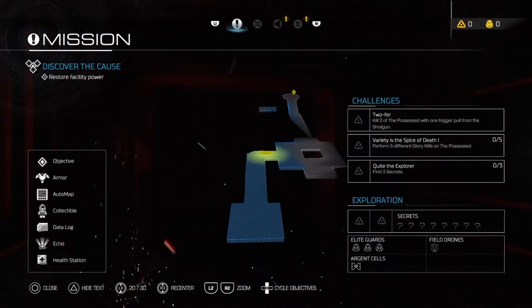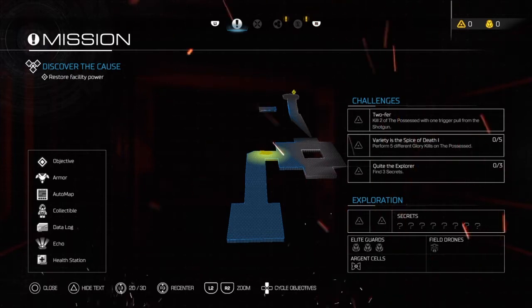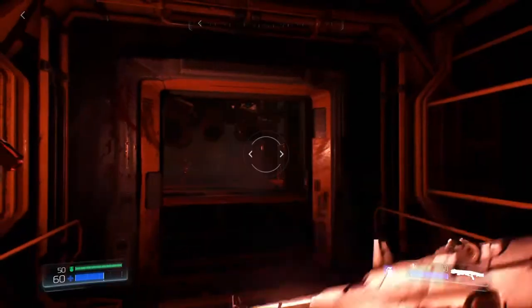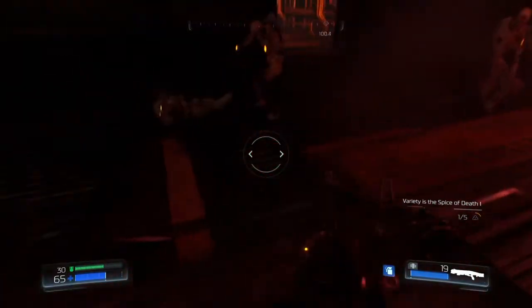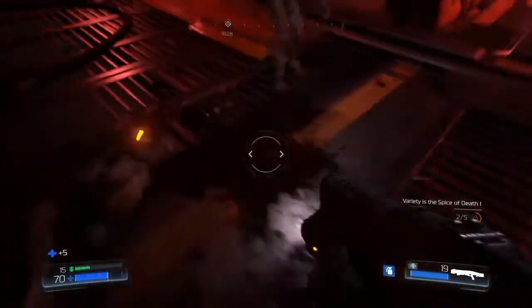I didn't look at the challenges. Kill two of the possessed with one trigger pull — okay, cool. Perform five different glory kills on the possessed and find three secrets. Five different glory kills on the possessed I can do, and kill two of them with one trigger pull. Should I hand slap? That's one. How did I miss that? There you go, that's another one.